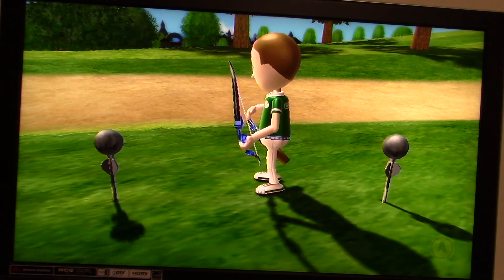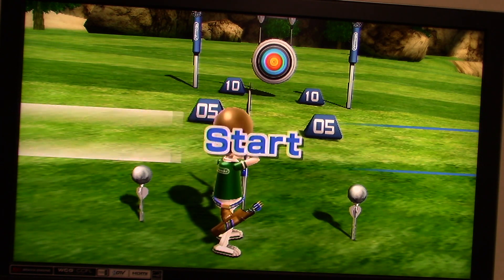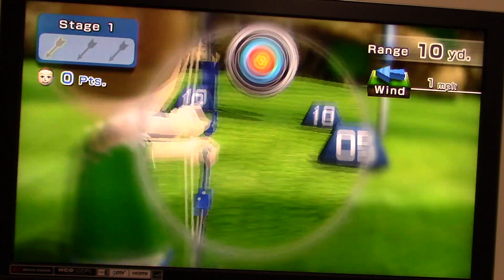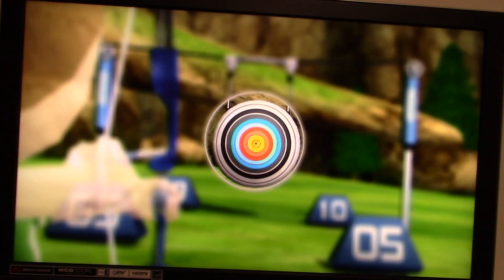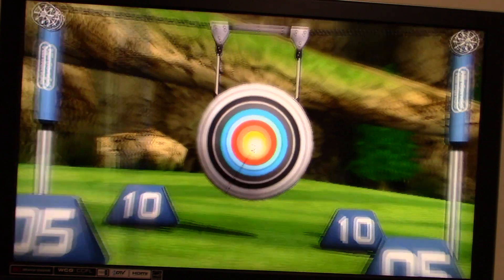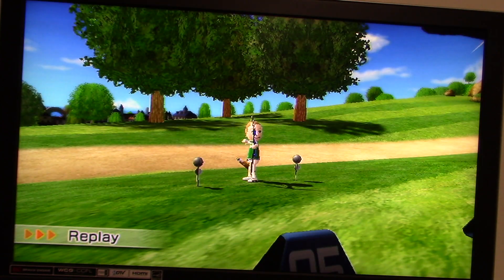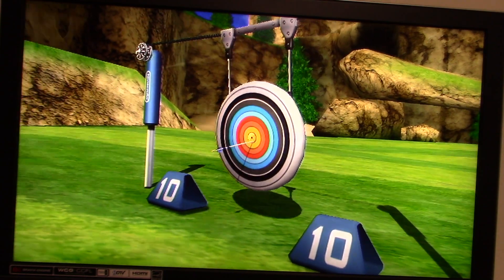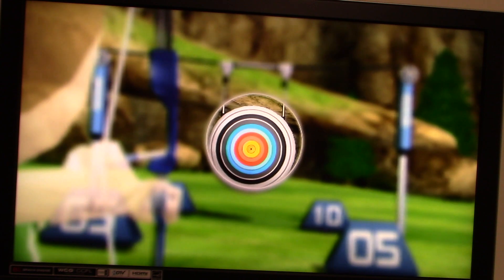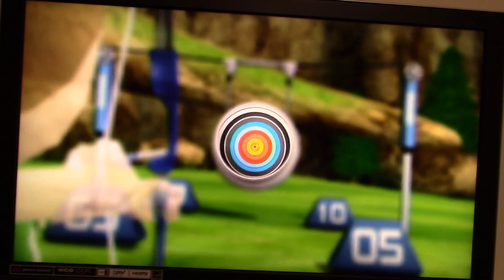We're going to start with stage 1. Now normally you've got to hold the Wii Remote in your left hand and the nunchuck in your right hand, but I do it the other way around. You hold A to get ready, hold Z to draw the bow, and then release Z to shoot the arrow. We're starting off with a 10! By the way, there's only one mile per hour of wind on this first stage.